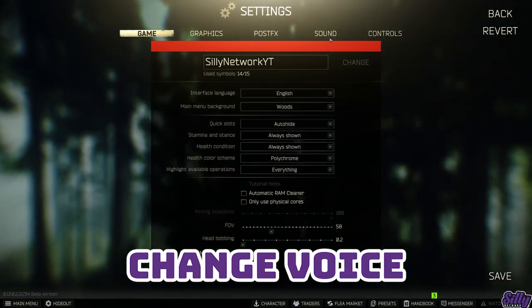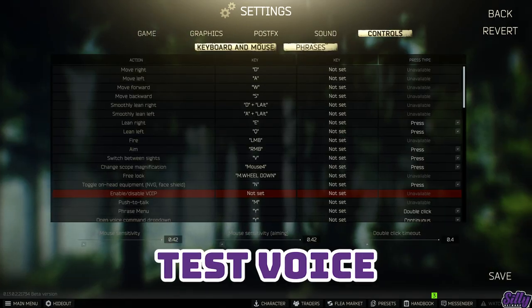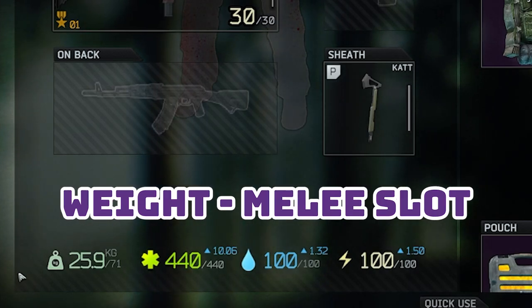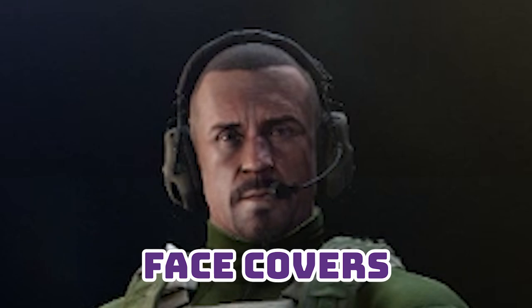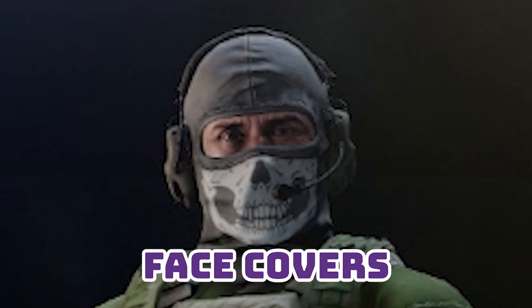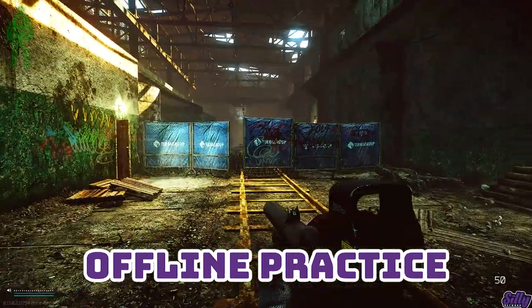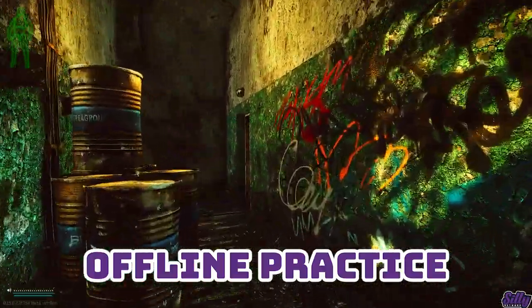You can change your PMC's voice at any time by going into the sound tab in the options menu. You can test what your PMC sounds like in the control menu in the phrases tab. If you are trying to pack light, don't bring a melee slot item — some melee items weigh a significant amount. Face covers are very valuable; without them, your head will stick out like a glowing beacon waiting for everybody to shoot at it. Offline mode is great PvP practice — heading to factory with scavs turned up high or fighting your friends can help you get comfortable with the shooting mechanics.